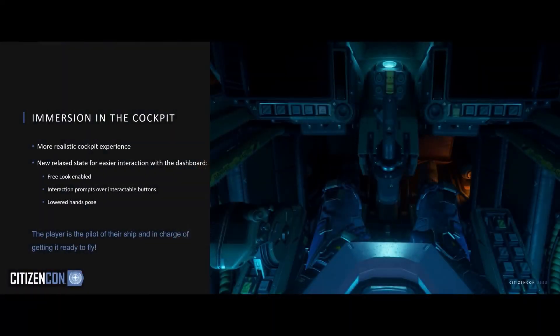We wanted to give you greater immersion and a closer experience to what pilots go through in real life — not only when you're flying around your ship, but the moment you take your seat at the cockpit. When you enter your ship, you'll be put into what we call a new relax pose. In this pose, you'll have free look enabled so you can easily look around the cockpit and your dashboard. Prompts will show over the buttons so you can easily find the ones you need to interact with, and you the pilot have to press all the different buttons to get your ship ready for flying, with the character hands lowered away from the control stick.